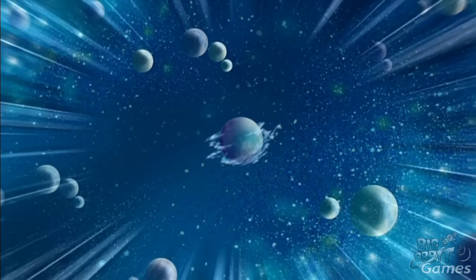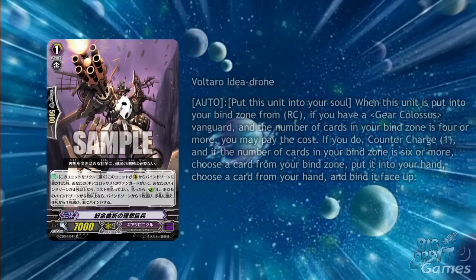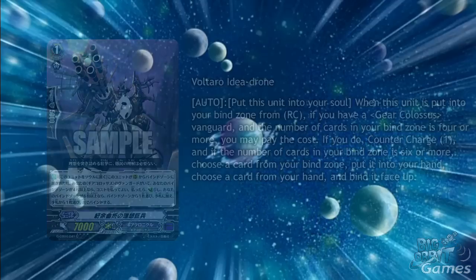Lastly for Gear Colossi is the grade 1 Voltaro Idea Drone. As an auto, put this unit into your soul. When this unit is put into the bind zone from rear guard circle, if you have a gear Colossus Vanguard and the number of cards in your bind zone is 4 or more, you may pay the cost. If you do, countercharge 1, and if the number of cards in your bind zone is 6 or more, choose a card from your bind zone and put it into your hand, then choose a card from your hand and put it into your bind zone face up. I'm not sure how useful this card will be as gear Colossi don't do a crazy amount of counterblasting, but counter charges are always a nice thing.